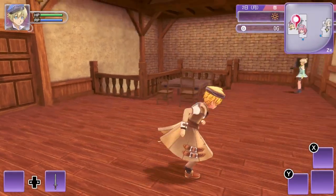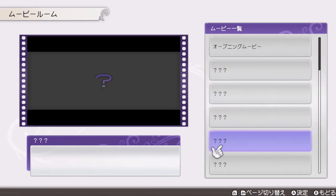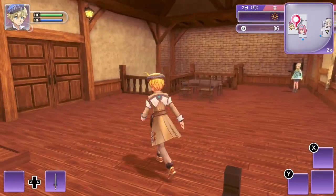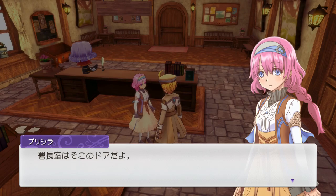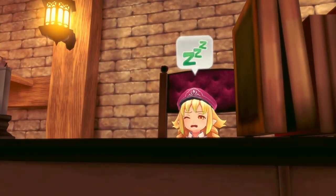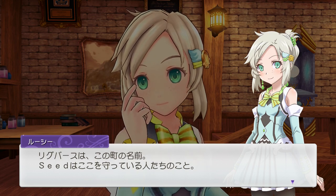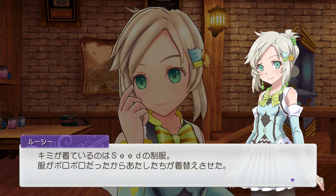We've got to go downstairs and see what's happening. You can also see the opening movie, and I think every time you unlock an anime cutscene you'll be able to watch them again. Let's go downstairs and talk to Priscilla. The chief's office is by the door right there. This is Rivia — she's the chief of Seed, which is protecting the town. Rigbarth is the name of the town, and Seed are the people protecting it. Where you are right now is the Seed building.